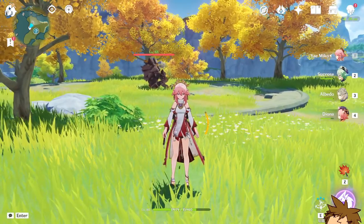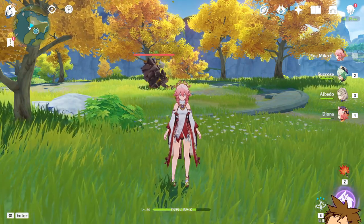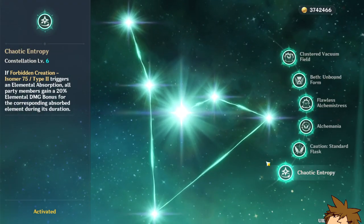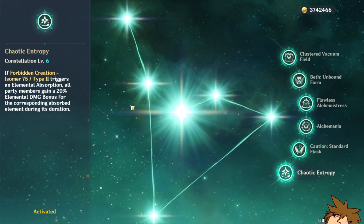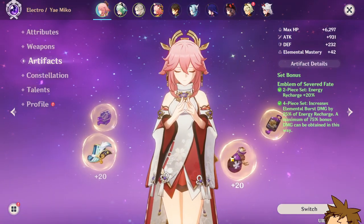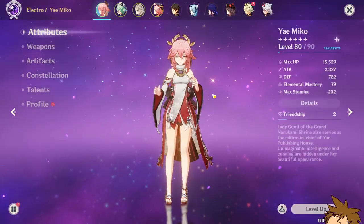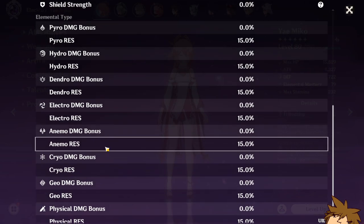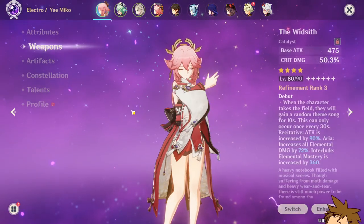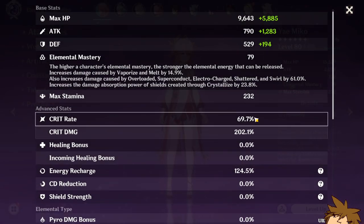I wanted to try using a maximum amount of elemental mastery for Yoimiya. There's one consideration: I want to use Sucrose so I can transfer elemental mastery, but she's C6 so she'll always provide a 20% elemental damage increase. Because of that I'm going to remove the elemental mastery artifact on Yoimiya and use an attack one instead. Yoimiya will now use the Widsith, giving her around 20% electro damage bonus.